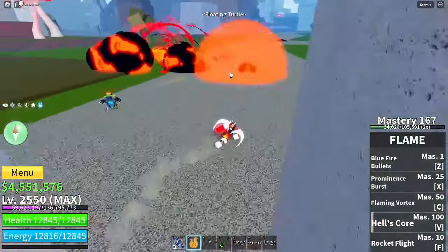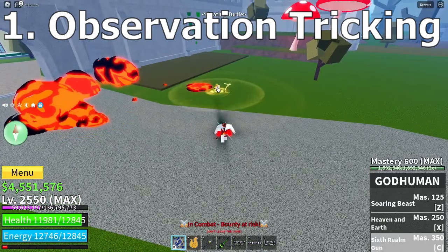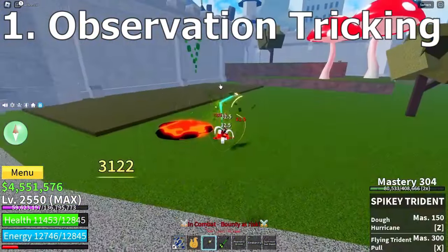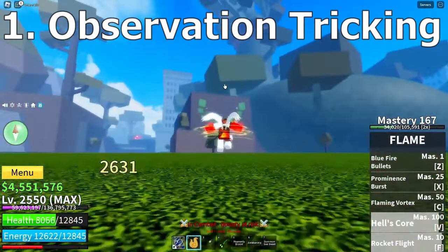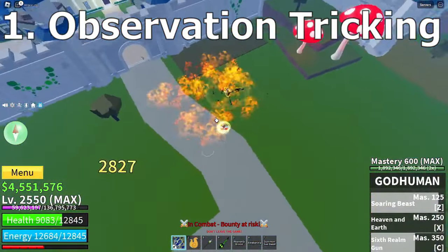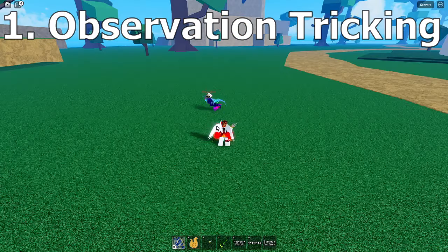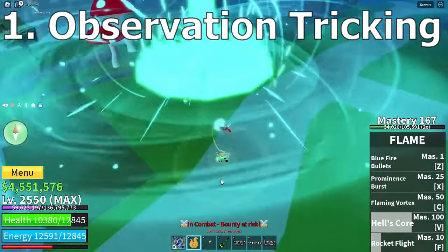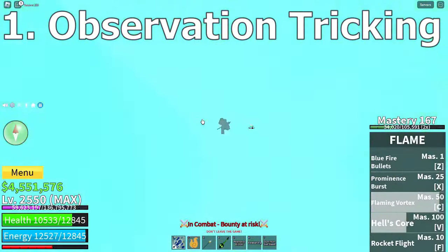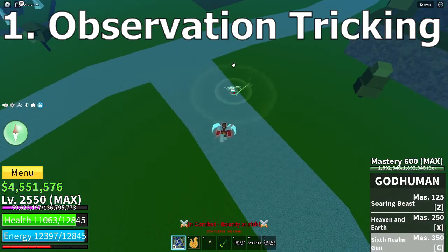20 tips and tricks for Blox Fruits PvP that will guarantee to make you better. Observation tricking — knowing where your opponent is in battle is nice. Once you know their location you can look at them without observation, and then once you're in a combo you can just observation trick. I'll leave the link to the wiki in the description of which moves observation break and which don't for all the fruits.